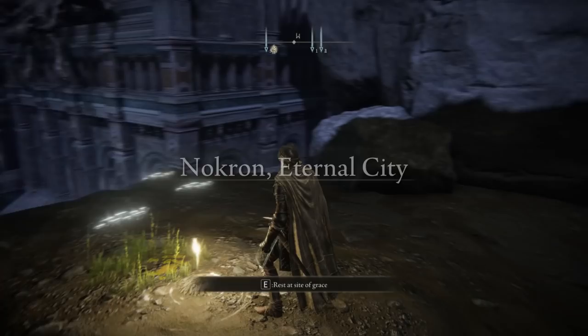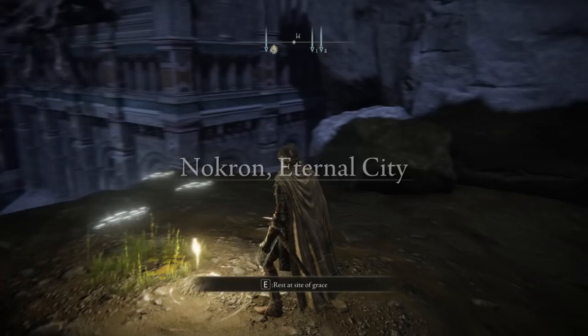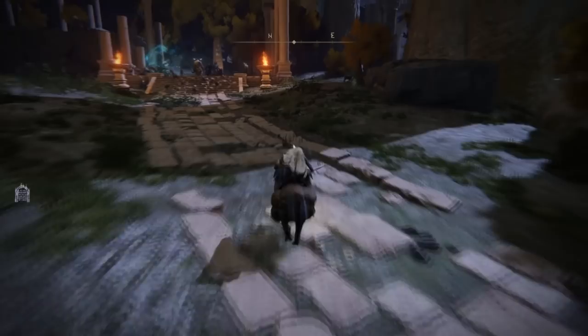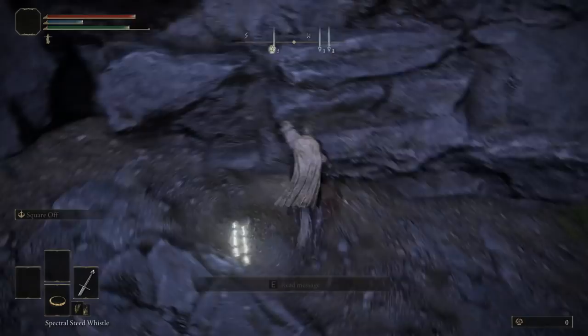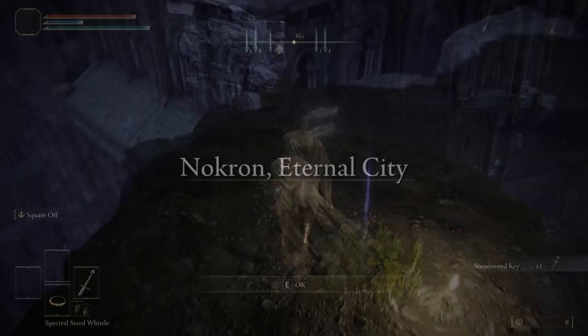For the most part the enemies are not too dangerous as long as you don't get too close. Claim the lost grace here. Before you can jump down, you need to pick up a stone sword key located north/east of here. Fast-forward past the jellyfish, drop down below, turn around, and pick up the stone sword key. Then travel back to the lost grace we were just at.